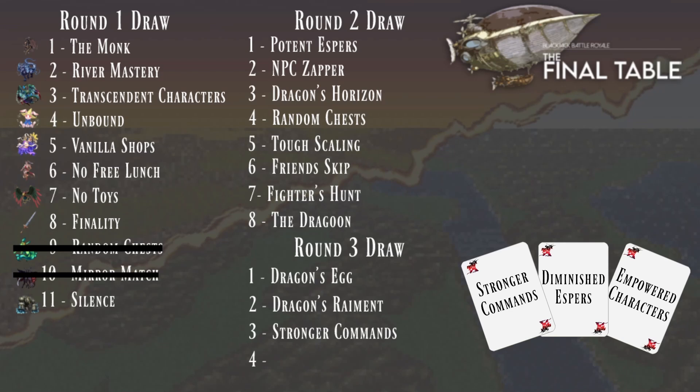Clarification: Diminished Espers is zero to two spells, there's a 20% chance of causing a stat bonus, and summons cost 100 to 150% of the original cost. So it'll be completely different from what we have for the current Espers.